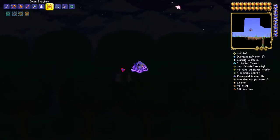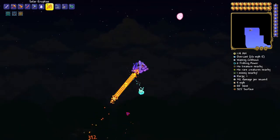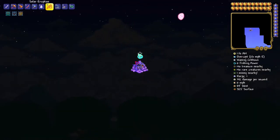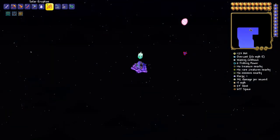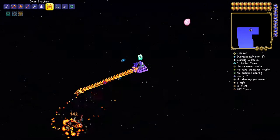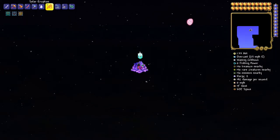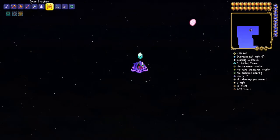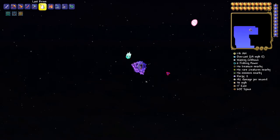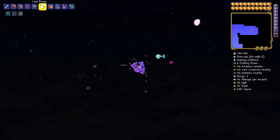Now for Soul of Flight, you want to go up into space. This might be a little bit hard for you in early hard mode. Just go up and build a little platform, and you'll find the Wyverns. Soul of Flight comes from Wyverns — the dragons that fly up in space. They are hard to kill at first in early hard mode, so be careful. You might die a few times. Let's go ahead and find some Wyverns.